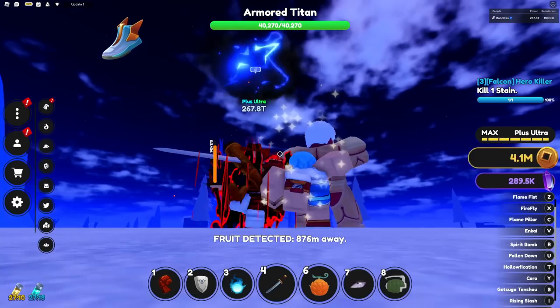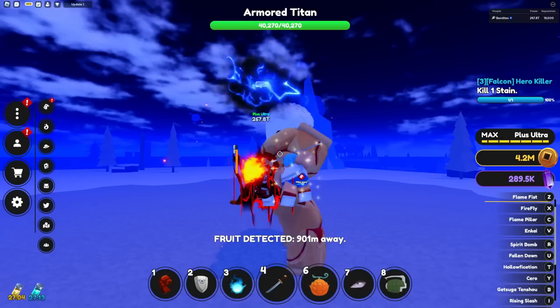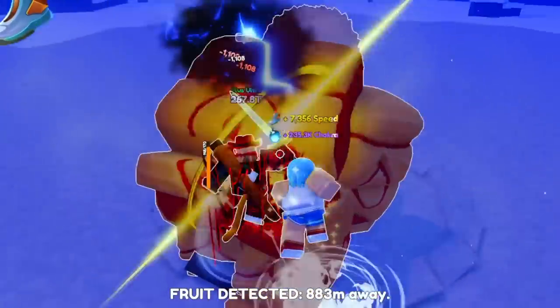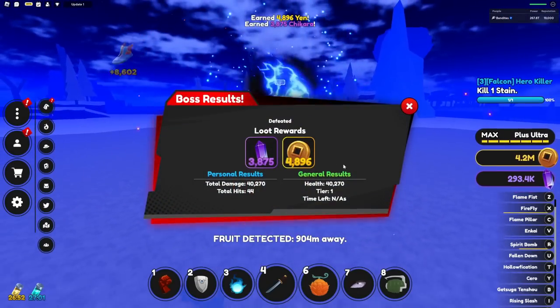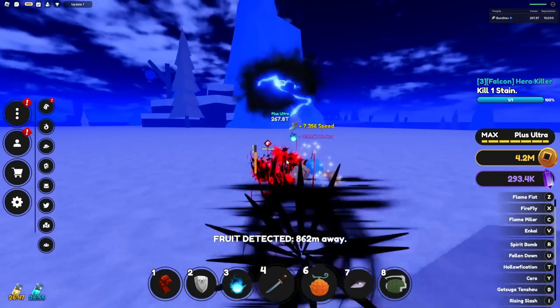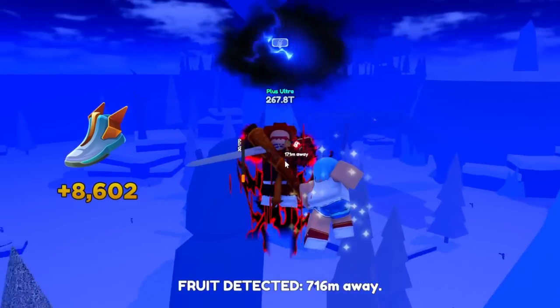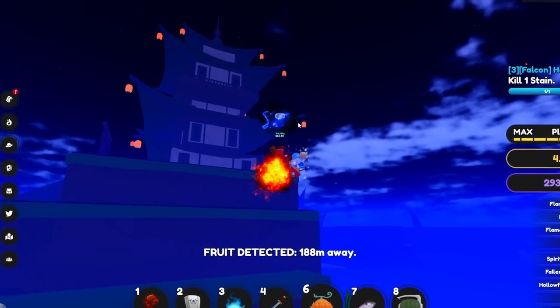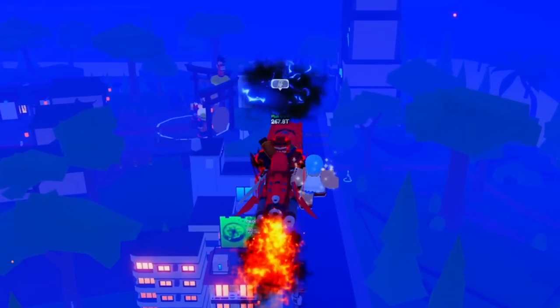I've been grinding for the armored titan special just as long as the great ape special — these are just so hard to get. He's dead already and nothing — I got shikara and yen. We are just not lucky today. We only got one drop from all the bosses we killed. Anyways, I hope this helped — drop a like on the video, subscribe for more Anime Fighting Simulator X, see you in the next one.